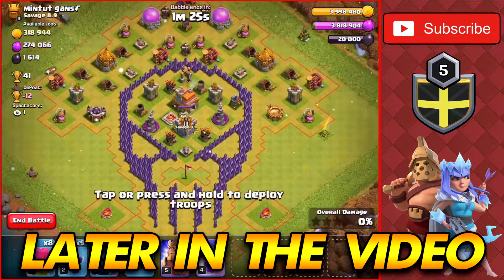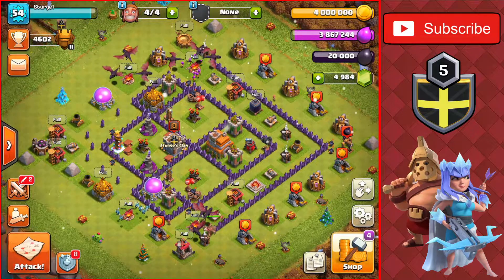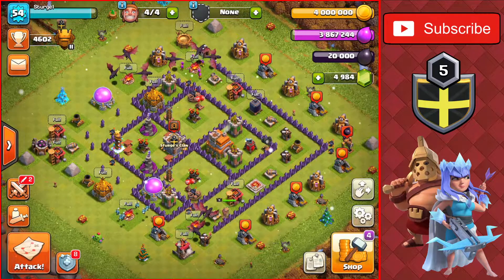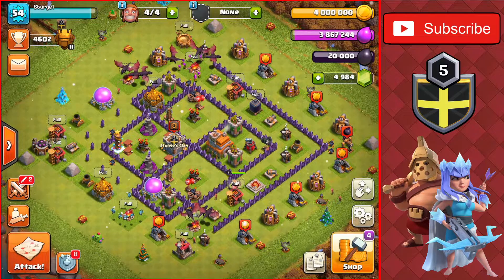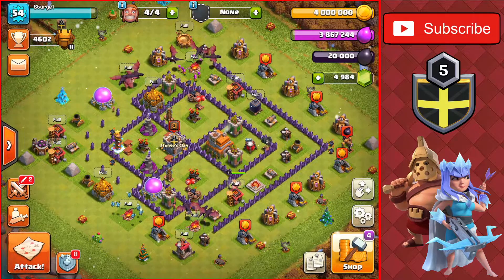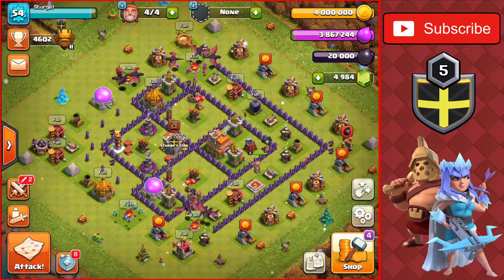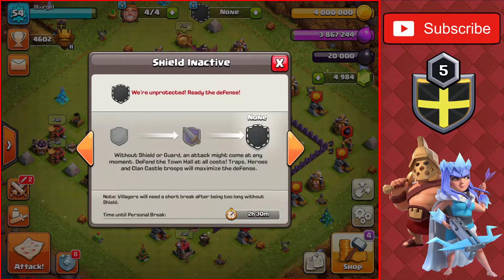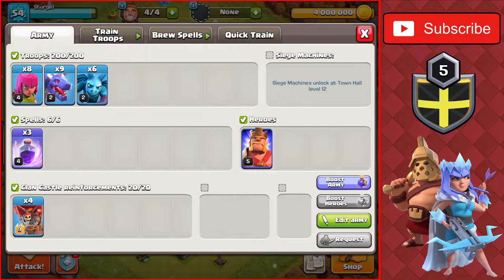Hey guys, welcome back to the channel. Today's video is Town Hall 7 and I'm going to be continuing the trophy push to Legend League. Right now we're in Titan 2, 98 trophies away from our goal for today's video, which is Titan 1 at 4700 trophies. We don't have a shield or a guard at the moment. We have two and a half hours before we go on defense. The army I'm using as always is the mass dragon attack.